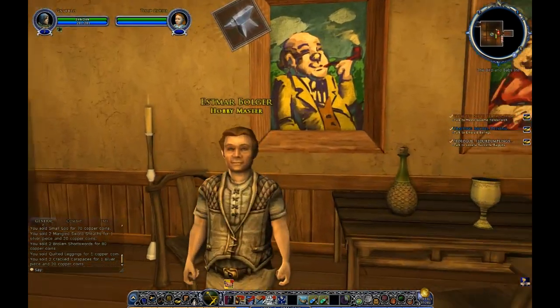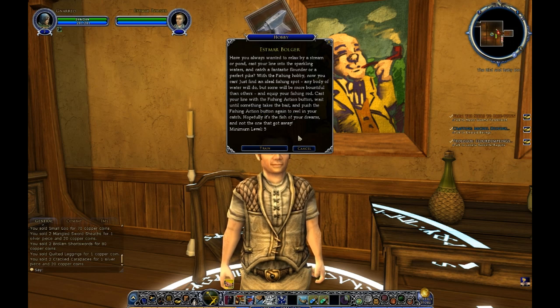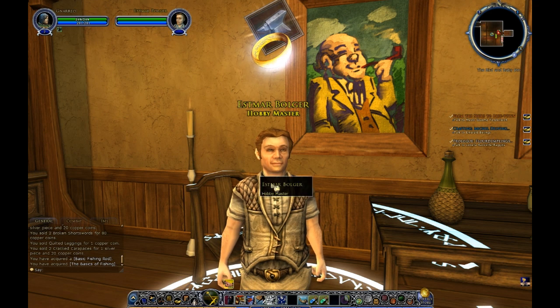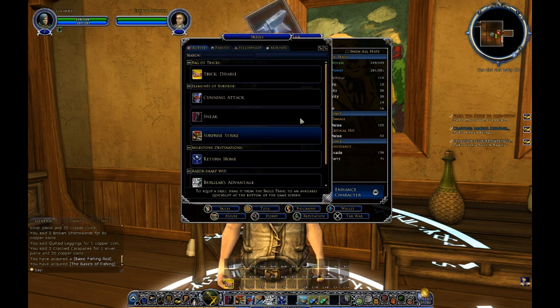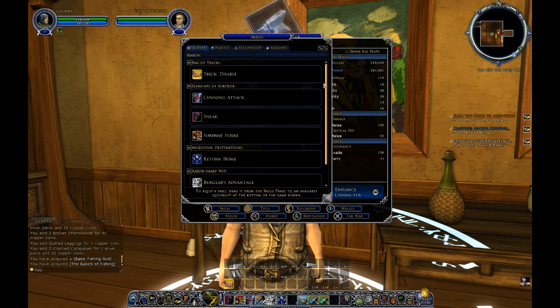Over here you have the Hobby Master — that's one of the other people we can talk to while we're here. The only hobby available in the game right now is fishing. It says: have you always wanted to relax by a stream or pond, cast your line into the sparkling waters and catch a fish? He allows you to train the fishing hobby. So we will go ahead and train that, and we've gotten our first — and actually only — hobby at the moment.